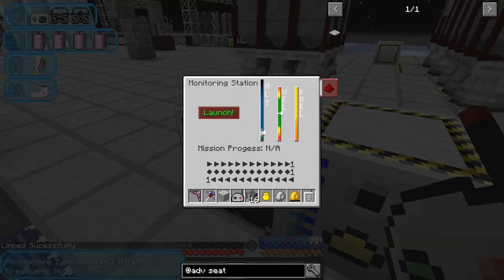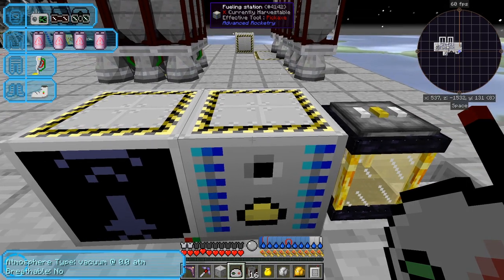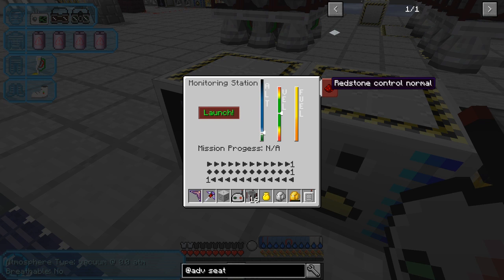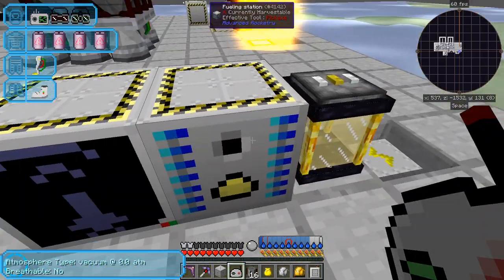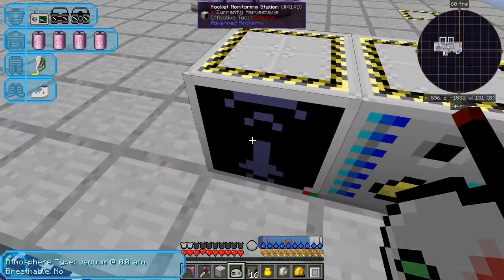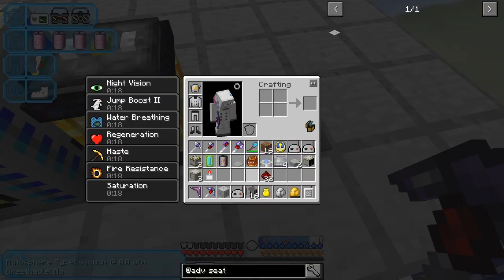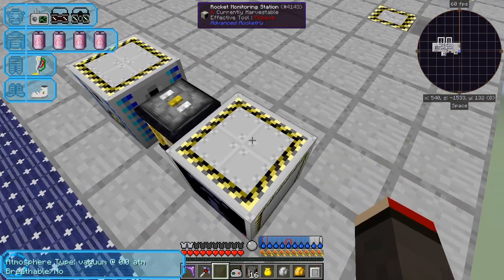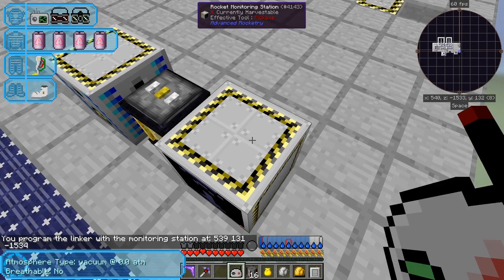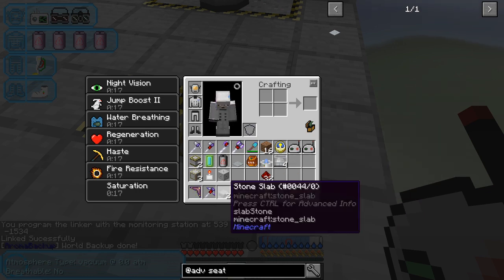Let me relink the monitoring station to the docking pad. The destination is Earth — it's around 186, minus 1246. Let's have a look at the guidance computer: planet name is Earth. It's fueled up — and because the monitoring station was beside the fueling station, it already emitted a redstone signal and launched while I wasn't ready. That's why I give one block of space between the two. It also needs power, of course.